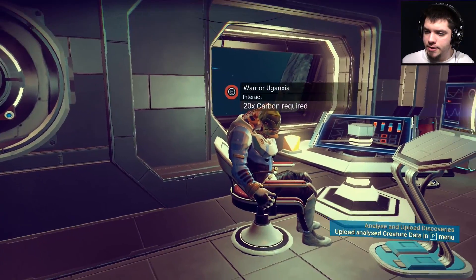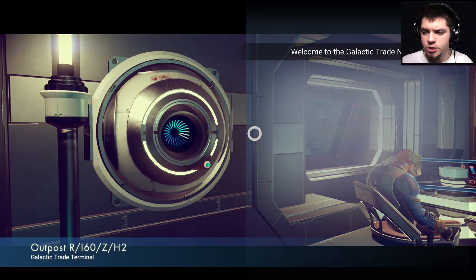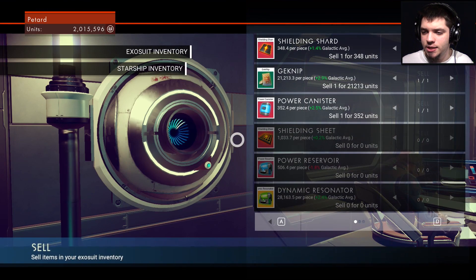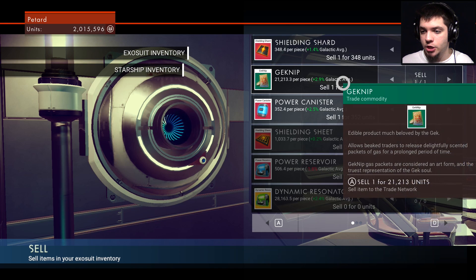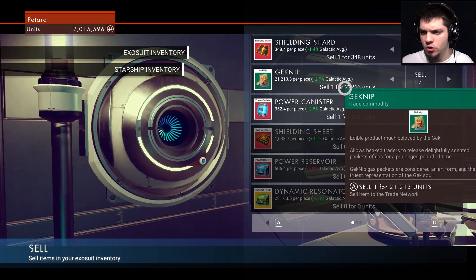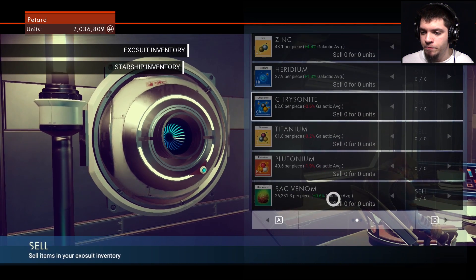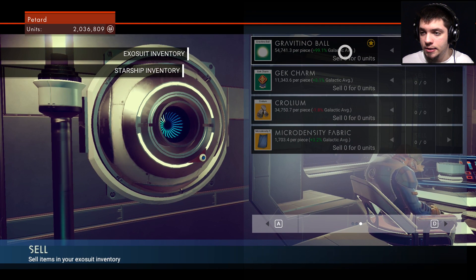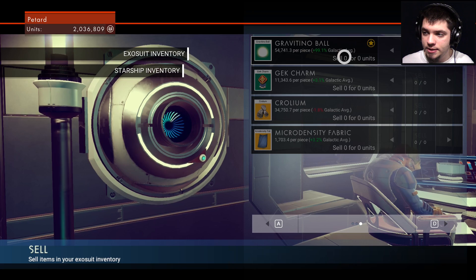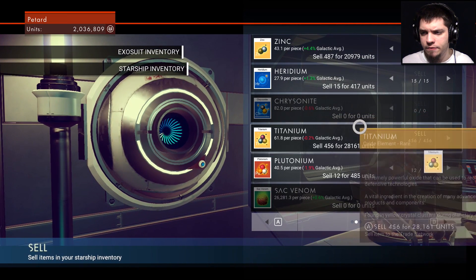And here we are back at the space station. Look at the warrior. Let's check out the galactic trade market. As you can see here, Gravitino balls — they are very, very valuable. But what I actually got, I don't think I can sell it here. Geknip — what is that? Where did I collect that? I have no idea, but I'm gonna sell it because I don't need it. The Sac Venom is also very, very good. The Sac Venom, the Gravitino ball, and the other balls I had, but I can't sell them here. There is probably a planet with Gravitino balls, but I have not encountered it yet.